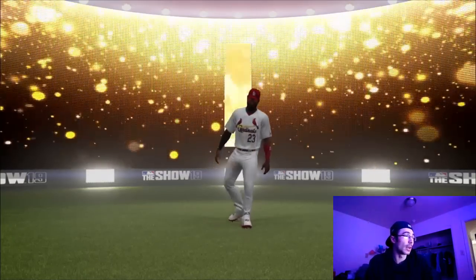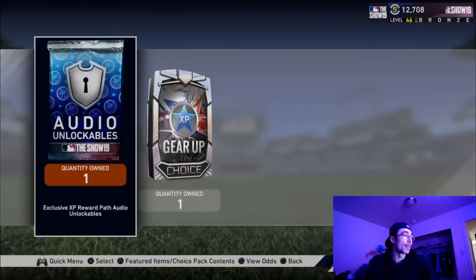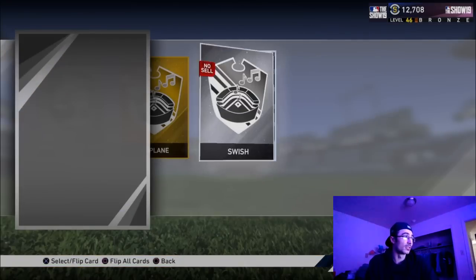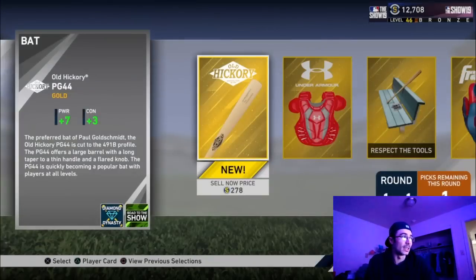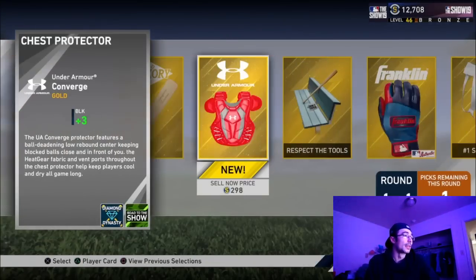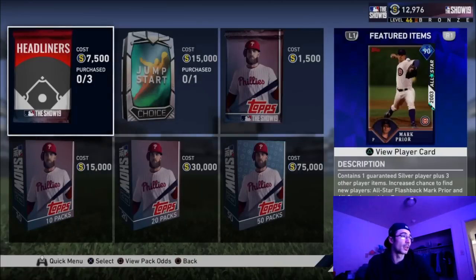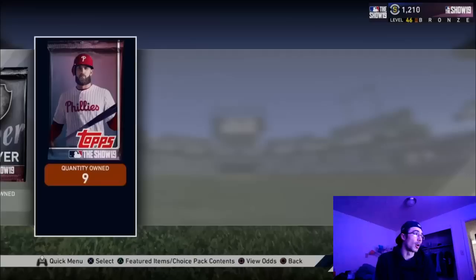I also have an audio pack — I usually just quick sell those for stubs since I don't care too much about stadium sounds. Then there's a gold pack with equipment; I picked the chest protector that sells for the most. I quick sold it — probably could have gotten a few hundred more stubs on the market, but every stub counts and I was trying to save time.